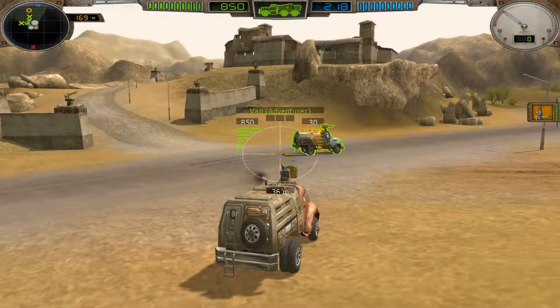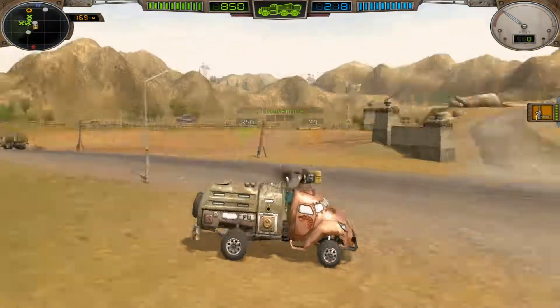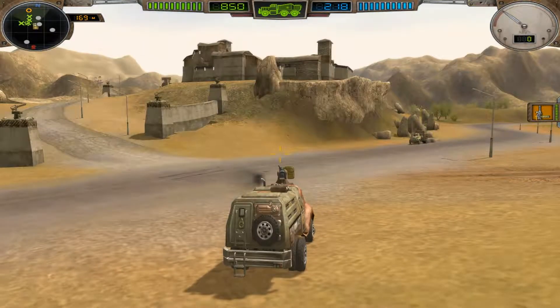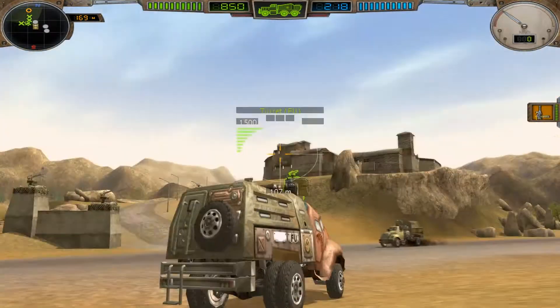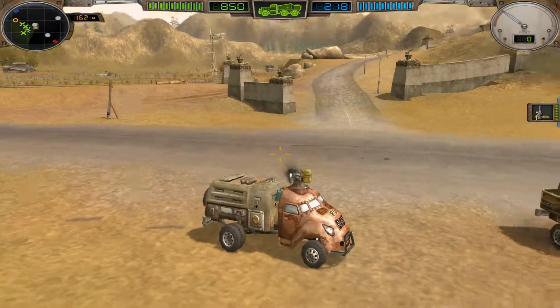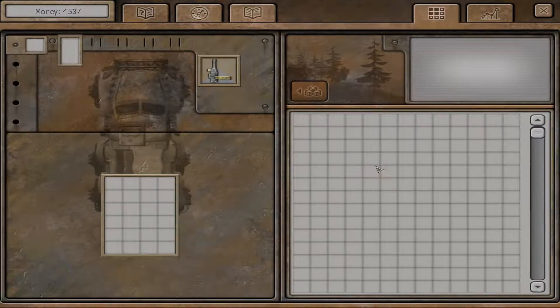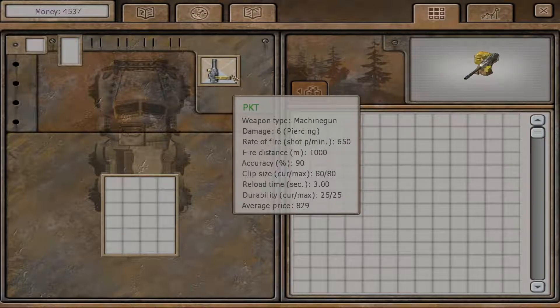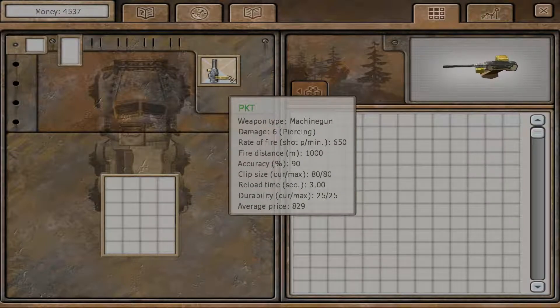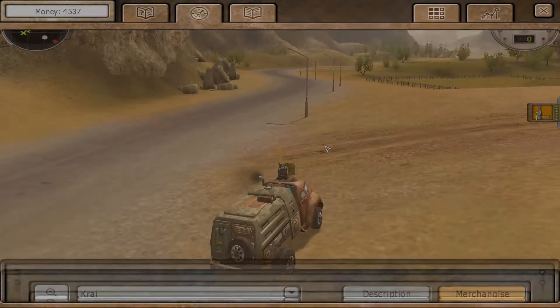Good day ladies and gentlemen, welcome back to the busy roads of Cry in Hard Truck Apocalypse. A few things have happened since last episode - as you can probably tell, we're in a different location altogether. We are now the proud owner of a Scorpio cabin, and we have 1,500 credits in our possession. I even repaired the PKT because it kept bugging me.